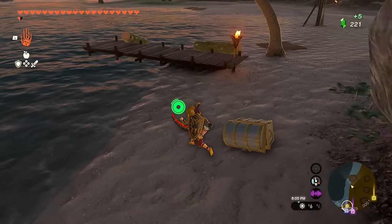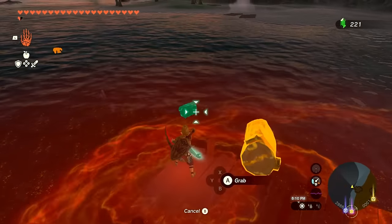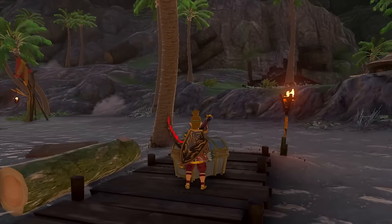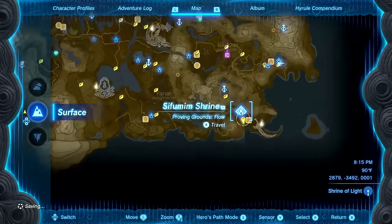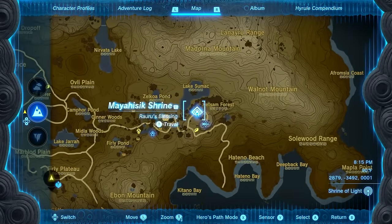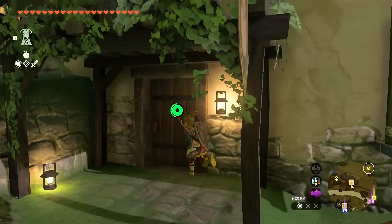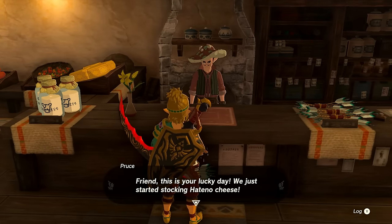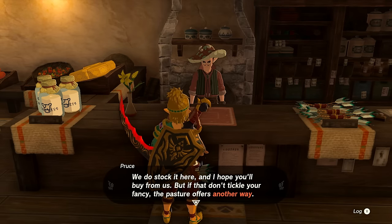I grab some extra stray logs and another chest — another blue rupee, easy money. Then I head over to what I'm pretty sure is Hateno Village's general store to look for Hylian rice. The shopkeeper there is excited about their new Hateno cheese, both sold here and obtainable at the pasture. I find the Hylian rice in stock and buy some — 60 rupees for a bundle.